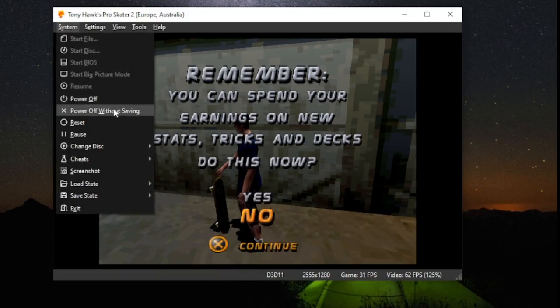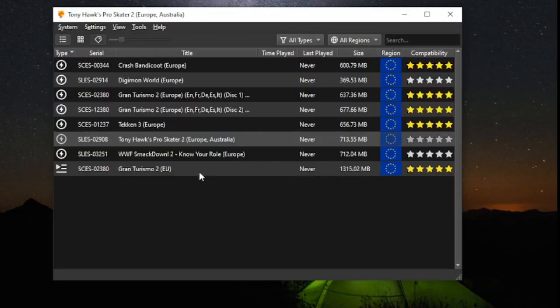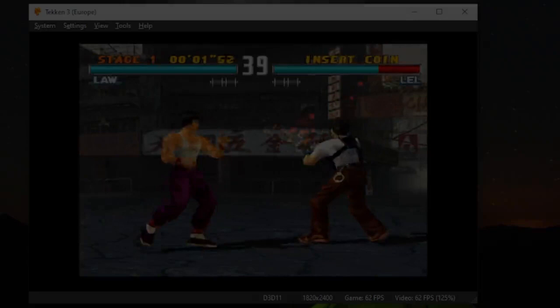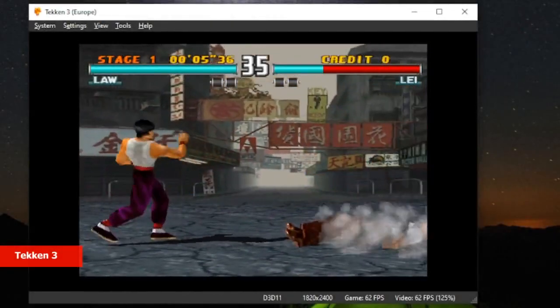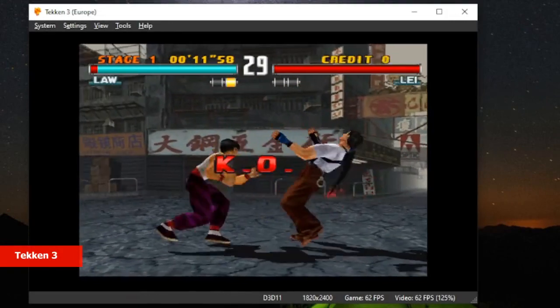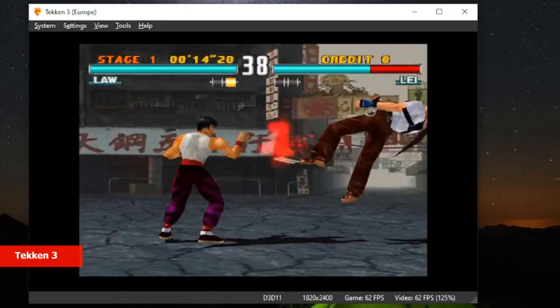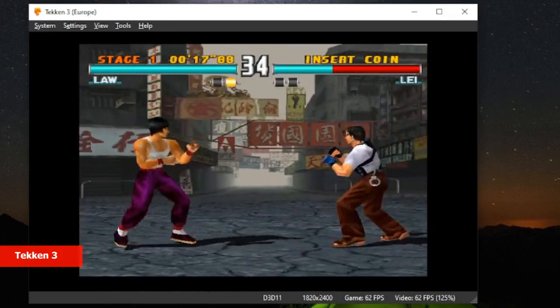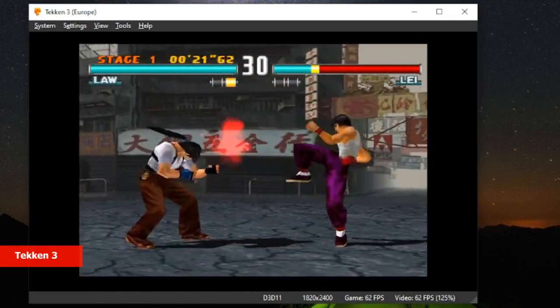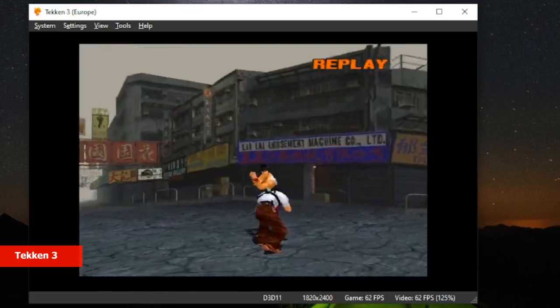Let's load a new game. To select a new game, click on the System menu and select Change Disc, then select a game from the game list that we set up earlier. Let's load another classic game, Tekken 3. Released in 1998 by Namco for the PlayStation 1, Tekken 3 is a fighting game with a vast selection of characters, each with their own set of moves and fighting techniques. The game features impressive graphics, sound design, and innovative gameplay mechanics such as sidestepping. It sold over 8 million copies worldwide and won numerous awards, including Best Fighting Game. The success of Tekken 3 spawned multiple sequels and spin-offs, establishing it as a popular and enduring franchise.